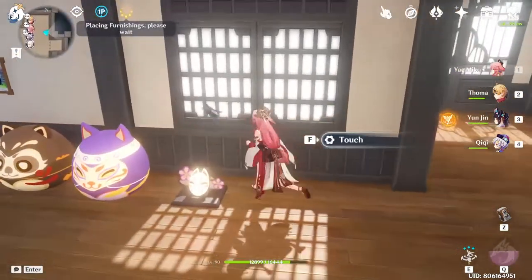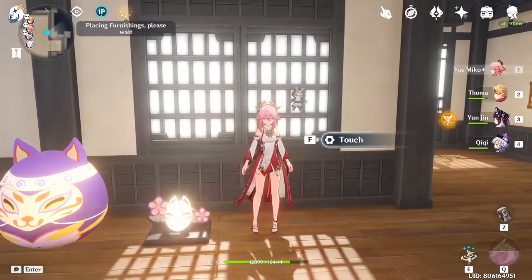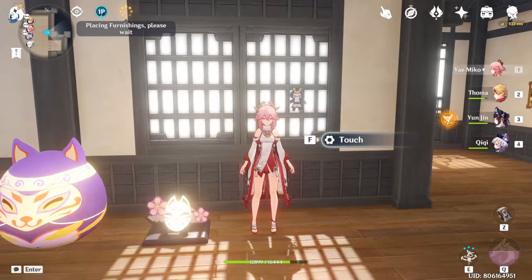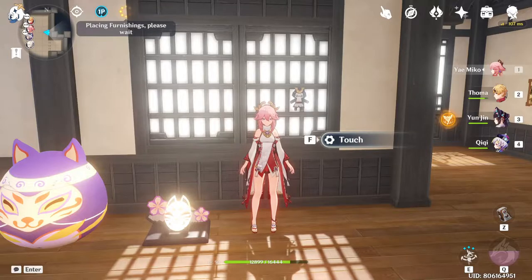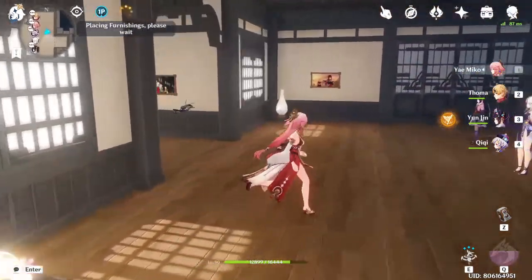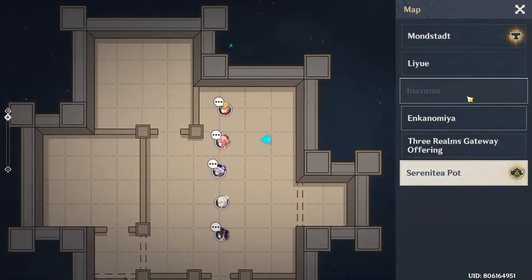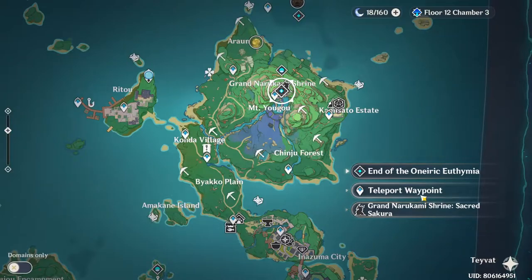So that is the Mask of Memories — you can finally get it. I'm very happy they decided to add this into the game, because I know most of you who completed that quest wanted to keep that mask since it means a lot. But if you want to use it to craft the Hakushin Ring, you would lose that mask. So I really like that they added it into the Serenitea Pot. Basically, you just need to talk to the Shrine Maiden at the Grand Narakami Shrine and get your furnishing.